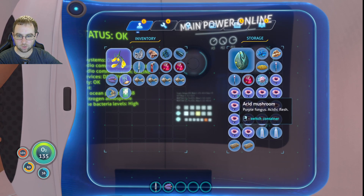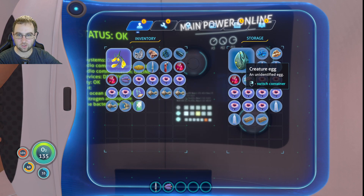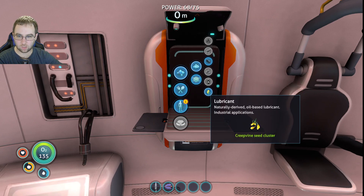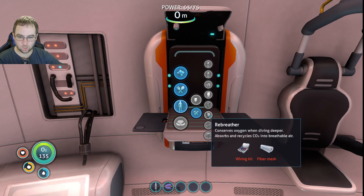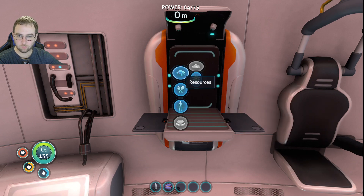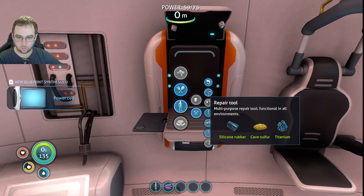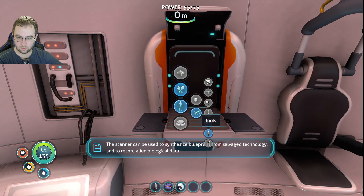We have a bunch of acid mushrooms right here. I think we only have one copper. Oh — I had glass in there the whole time! Oh, I have cave sulfur in there too, guys — I should occasionally look in here apparently. I'm gonna make lubricant because I don't have any. We need a wiring kit for the rebreather — it conserves oxygen when diving deeper. Yeah, we need the battery now.